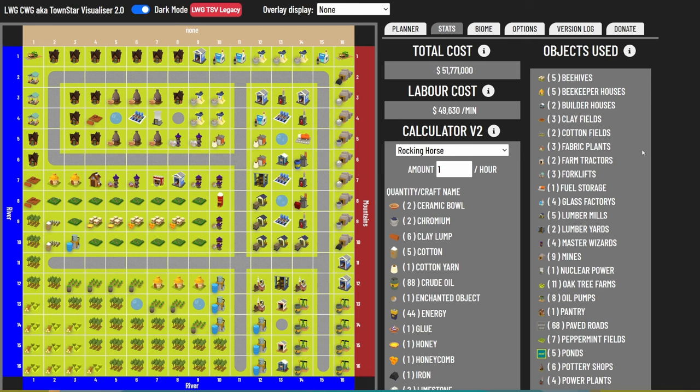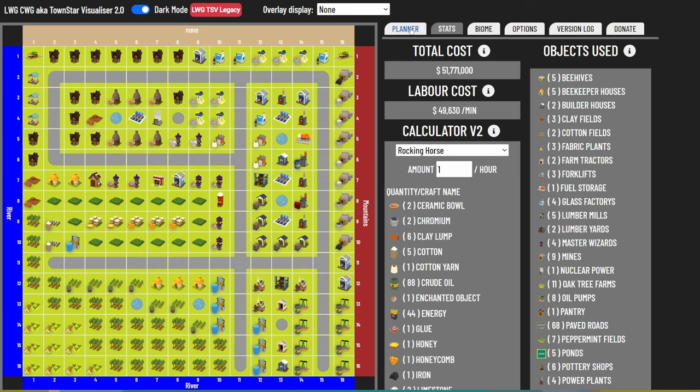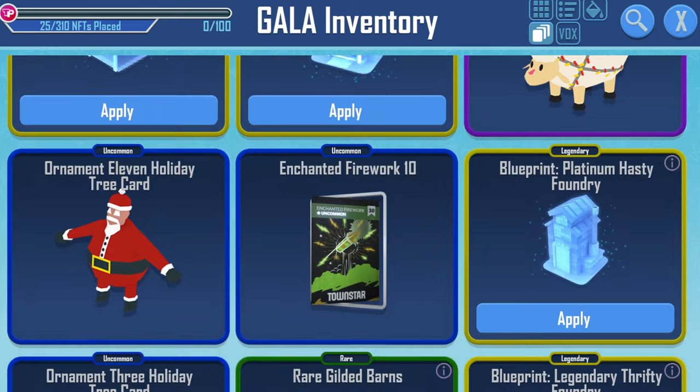You're probably looking at closer to 60 million cash to build, to be safe. Wages are 49,630 per minute — basically 3 million per hour — so over 24 hours that's 72 million just in wages, and over two days that's 144 million. No NFTs are required to reach these production rates, but enchanted ornament NFTs to reduce wages will help significantly, as will other NFTs that can increase the production rate.